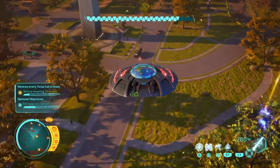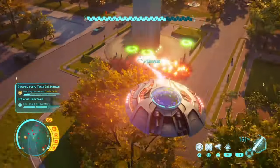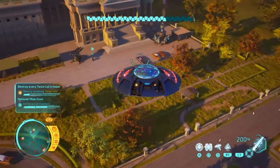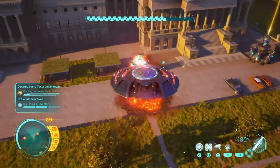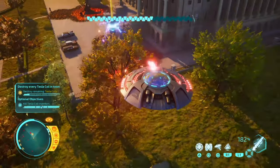All you have to do is find the tesla coil defenses and then kill them. That's done — oh, there's another one popped up over here. You can go to the locations and that's it, done and dusted.